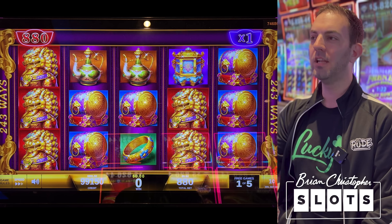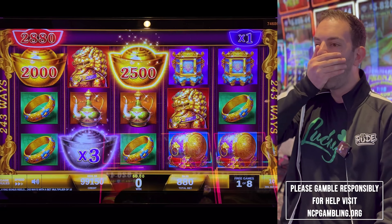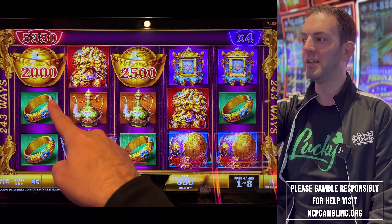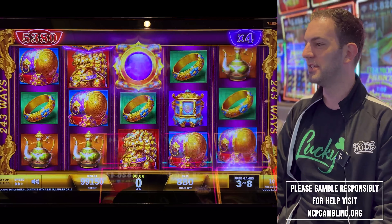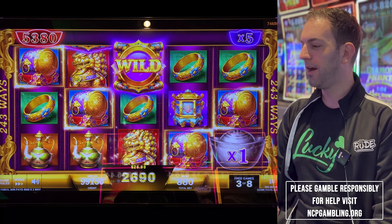Miner symbols are gone. We have 880 guaranteed wins. That's a really good start. 53 guaranteed times 4 - we've got to keep those numbers going. Bigger multipliers too, please. Times 5. Wow, great start. And a $41 line hit.